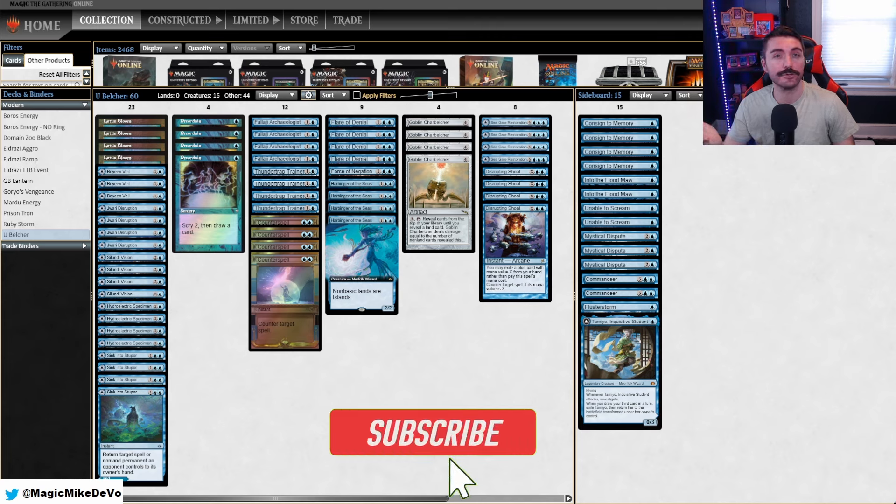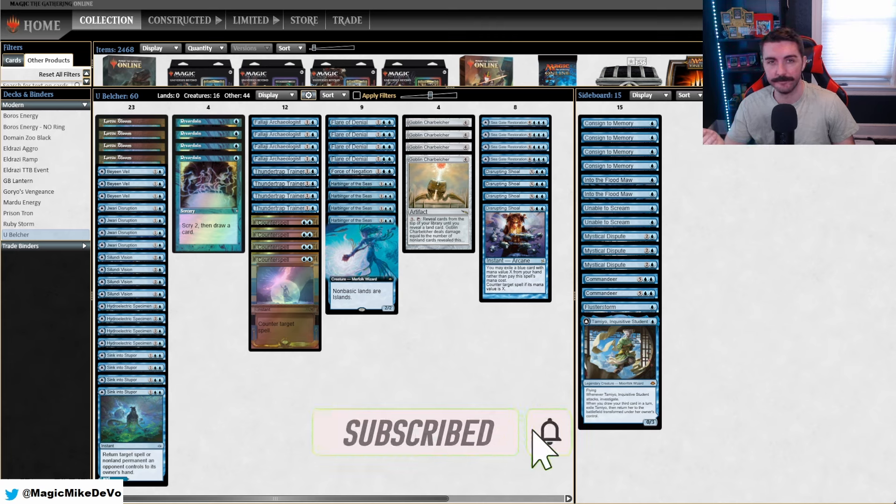What's up guys? Welcome back to the channel. Today we're trying Mono Blue Belcher in Modern. We've played Mono Red Char Belcher on this channel before and it's gone okay, so I'm not exactly sure what to expect from this deck. With our Mono Red list you're usually looking to turbo out Char Belcher, but here you can look to turbo it out with Lotus Bloom. We also have a lot of disruption, so it's not necessarily the best thing to do. For Mono Blue Belcher it's pretty much like a tempo control deck.